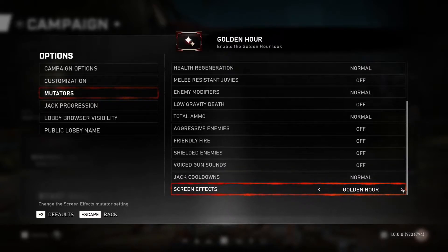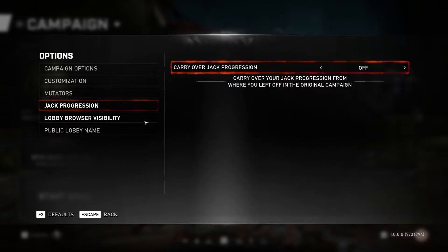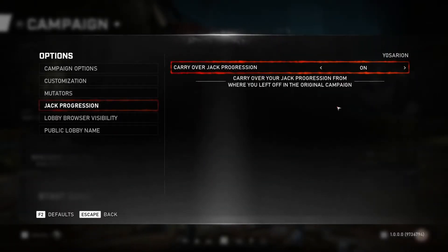There are also Jack cooldowns and different screen effects — loads of different ones. The other thing I want to show is carry-over Jack progression. If you select it to be on, it cannot be changed once the game has started. Basically all the modules that level Jack and his abilities up — you get to keep them even from the very beginning of the game, at least from when you first unlock Jack. So if you are struggling to find them, I do have a guide on my channel for where all of those are — I'll try and put a link in the top right of the video.